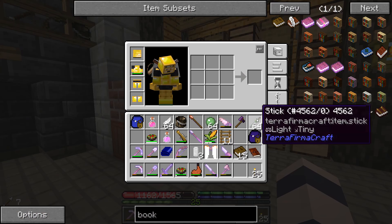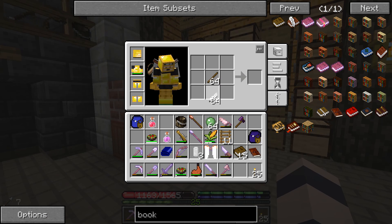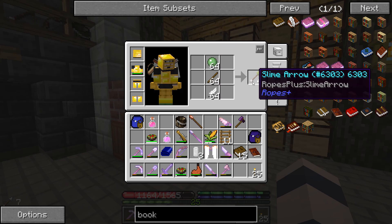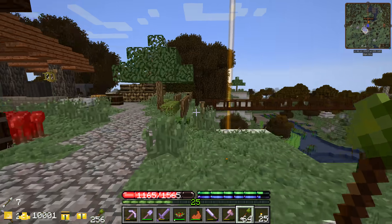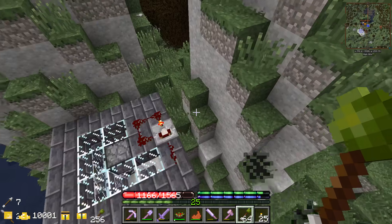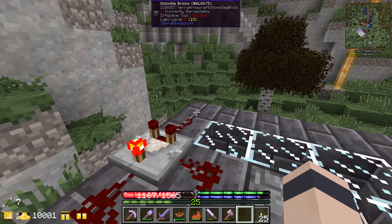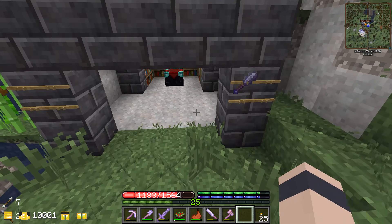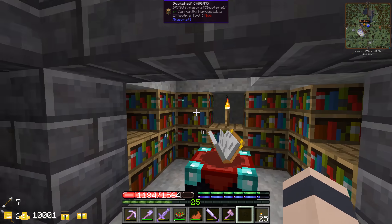You might remember a long time ago we made a slime XP farm. The problem was we didn't have feathers to make the arrows. Now hopefully we'll be able to do this - we've got four stacks of slime arrows. When you shoot these they spawn in slimes, and I figured out a cheaty little thing: if we put them in the dispenser on a clock we can make an XP farm. I moved our enchanting table down here.